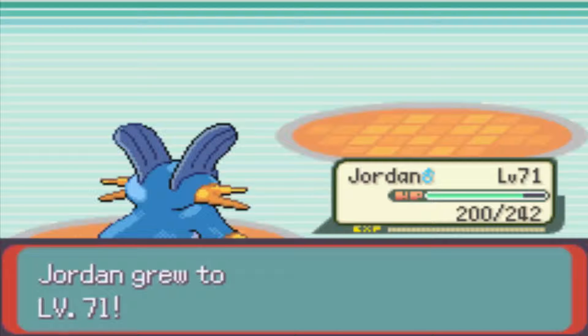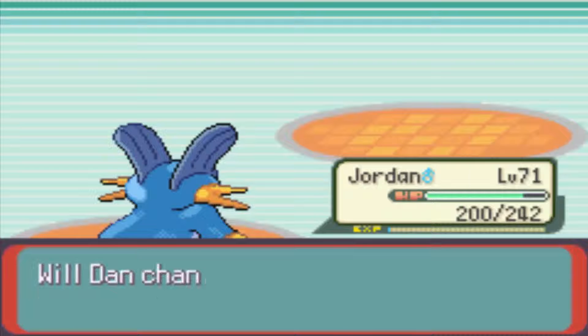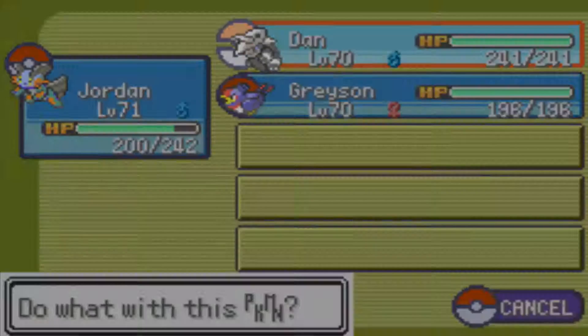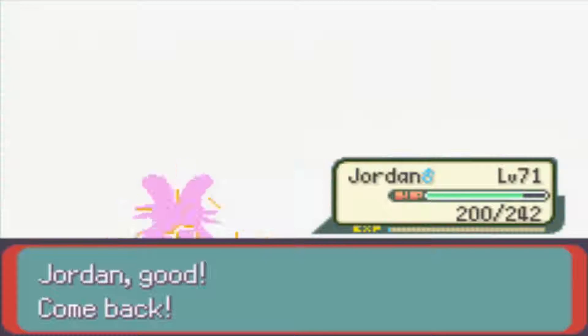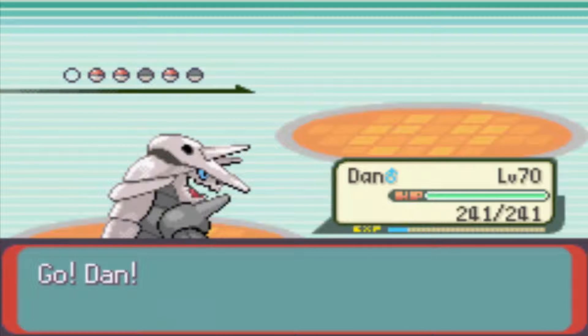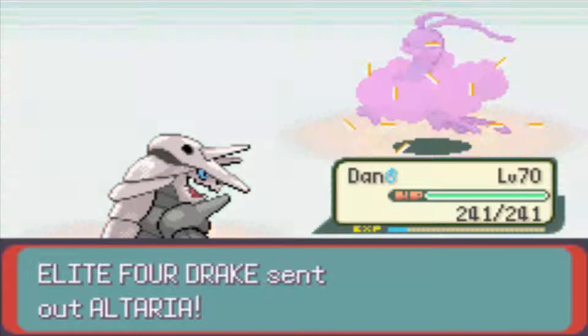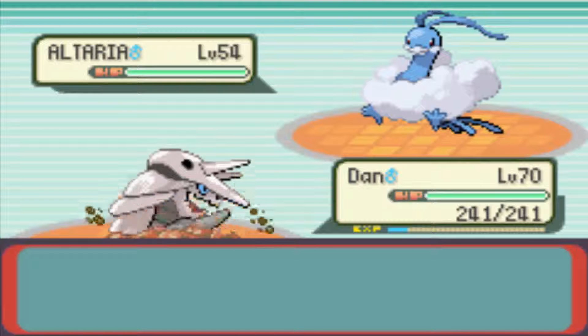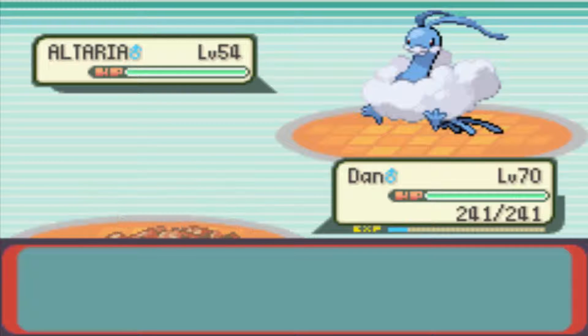Jorah is now level 71 — nice one, Jorah, I'm proud of you. His next Pokemon is going to be Altaria. I'm going to go back into Dan. Altaria is a Dragon Flying type, it's level 54. It knows Double Edge, Dragon Breath, Aerial Ace, and Dragon Dance. I'm going to lead off with a Dig. He might use Dragon Dance and increase his attack and speed power, but Dan is a physical wall.